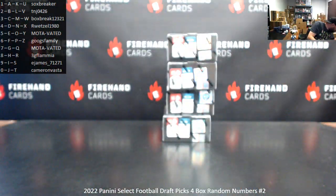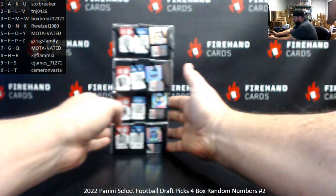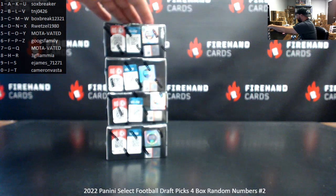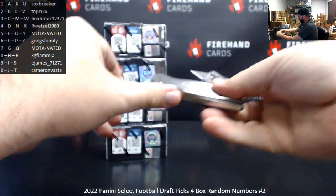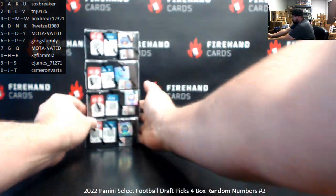These four boxes are for break three — I'll put these over here. Three autographs per box, so I should have 12 autographs in this four-box break. Usually at least one numbered prism per pack as well.